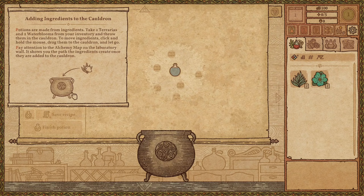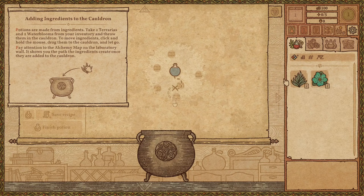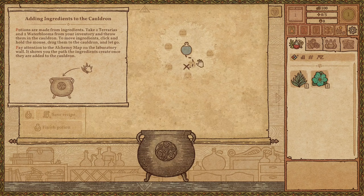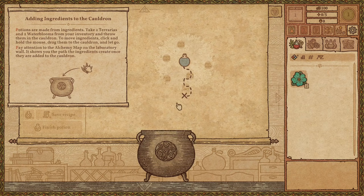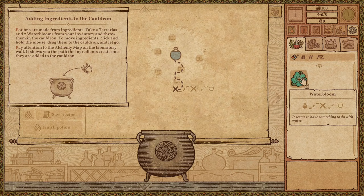Let's add some ingredients. Potions are made from ingredients — take two Terrarias and two Water Blooms from your inventory and throw them in the cauldron. Click and hold the mouse, drag them to the cauldron and let go. Pay attention to the alchemy map on the laboratory wall — it shows you the path the ingredients create once added to the cauldron. Terraria is one of the most famous alchemy ingredients, named for magical properties best revealed in earth element recipes. So you put this in the cauldron and there's stuff happening on the map. I think you have to navigate to certain places depending on the ingredients — we'll see how that works.